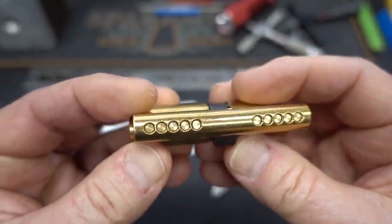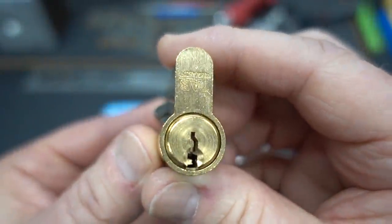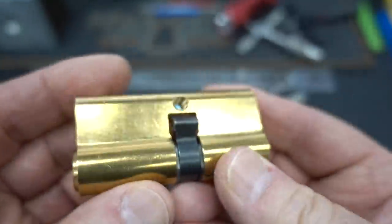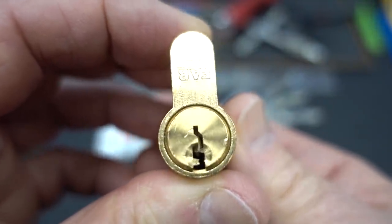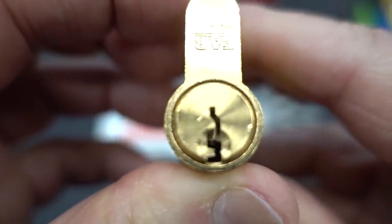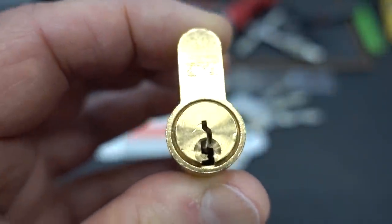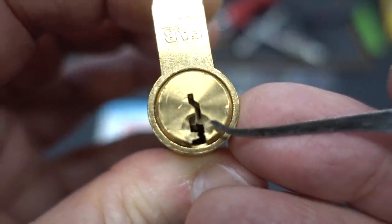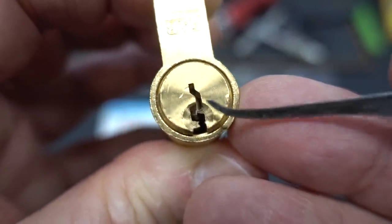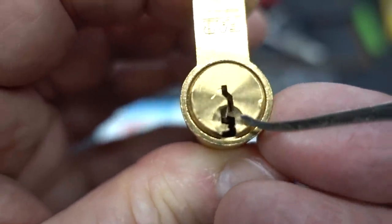I just got this in a lock swap with Daz — it's a five-pin FAB. Before I jump into this, let's take a look at a couple of things that kind of worry me. First of all, take a look at this keyway. A lot of you guys say you never break picks, but I break them all the time because this is fairly typical of the type of keyway that I routinely attack.